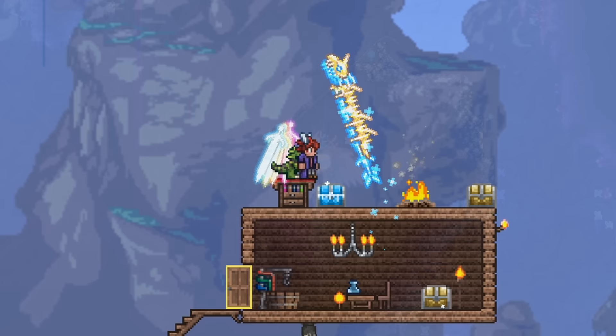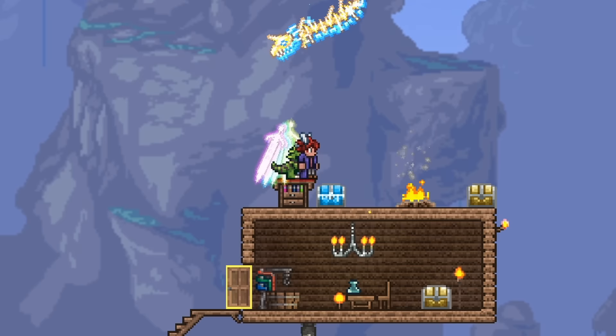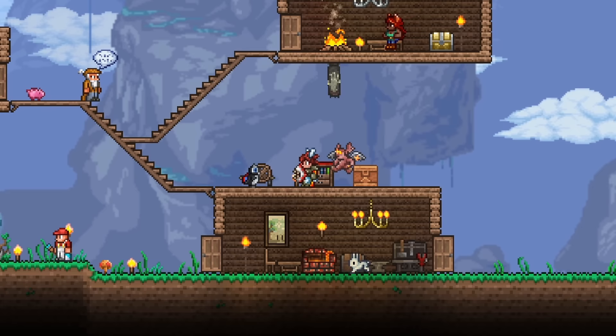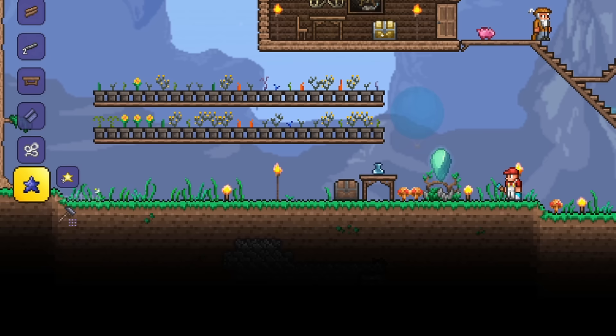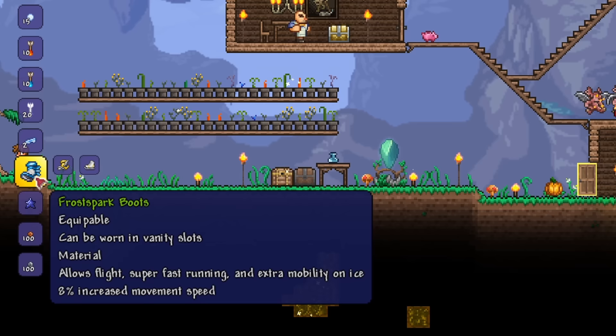With all the materials gathered, we can head over to a tinkerer's workshop, a crafting station sold by the Goblin Tinkerer. This station allows you to combine certain accessories to create one accessory with all the previous component effects. Combine the rocket boots and the Hermes boots, or any equivalent, into the spectre boots. Then combine the spectre boots with the aglet and the anklet of the wind for the lightning boots. Lastly, combine the lightning boots with ice skates to create the Frostbark boots, which enable flight, acceleration, and thin ice protection.